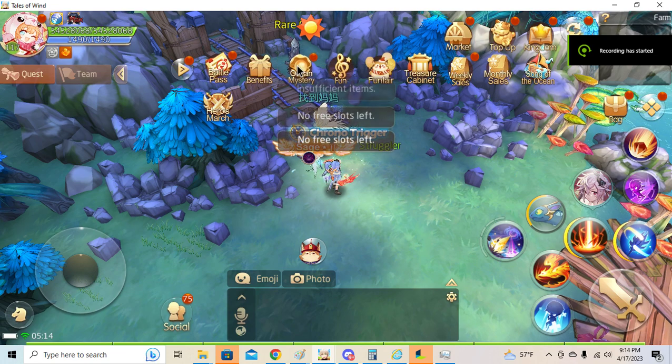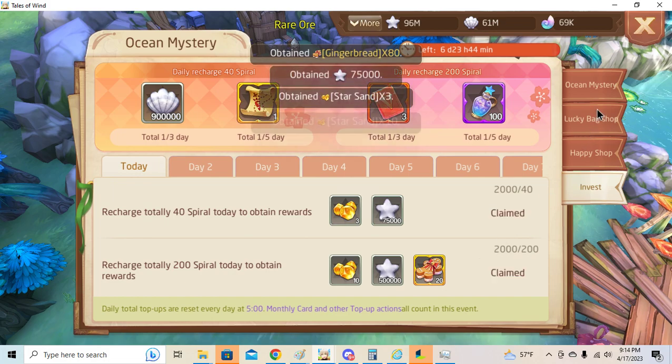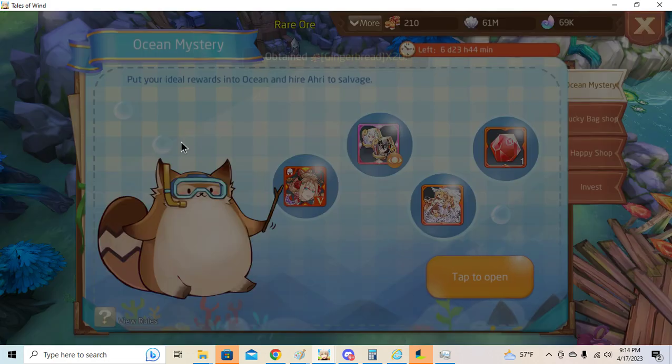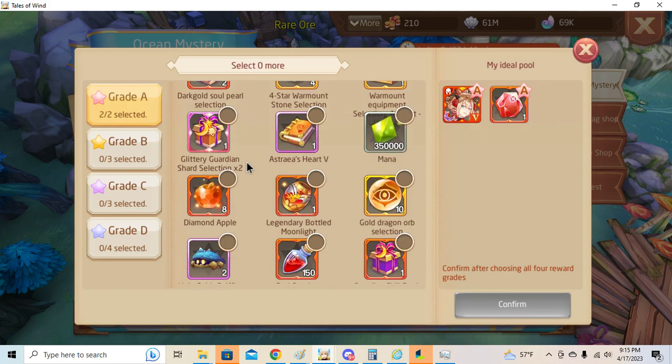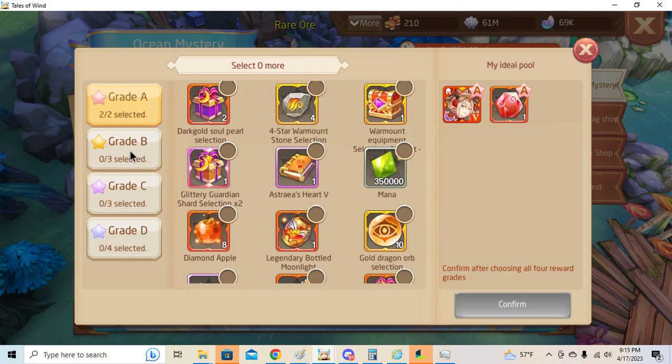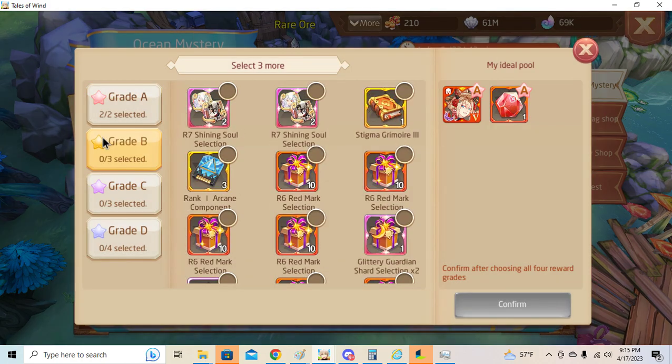The new pierce card — Kinara, the rank 5 piercing card. It is the newest pierce card, and it gives 80 pierce by default.